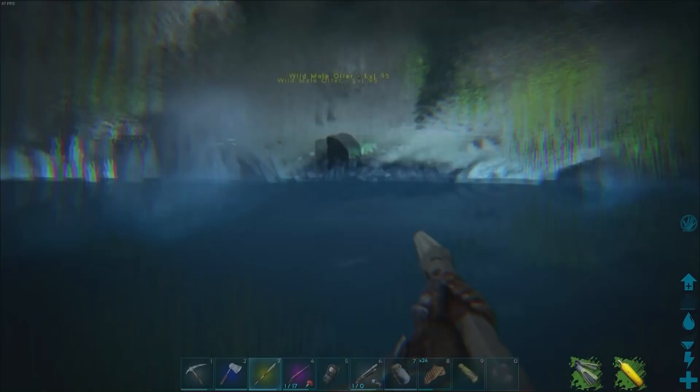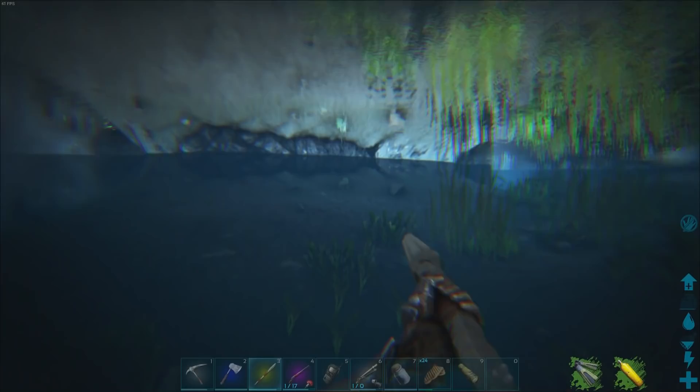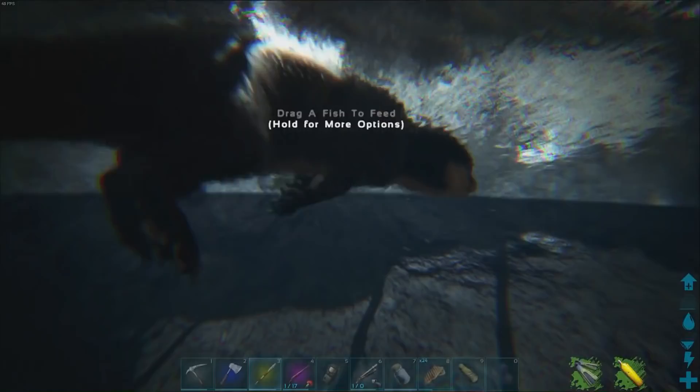This happens to be a wild male level 95 and we're going to go ahead and try to tame it. In order to do that we're going to have to kill a fish and drag the body over to the otter. We fed the fish and now we've got the taming bar going.